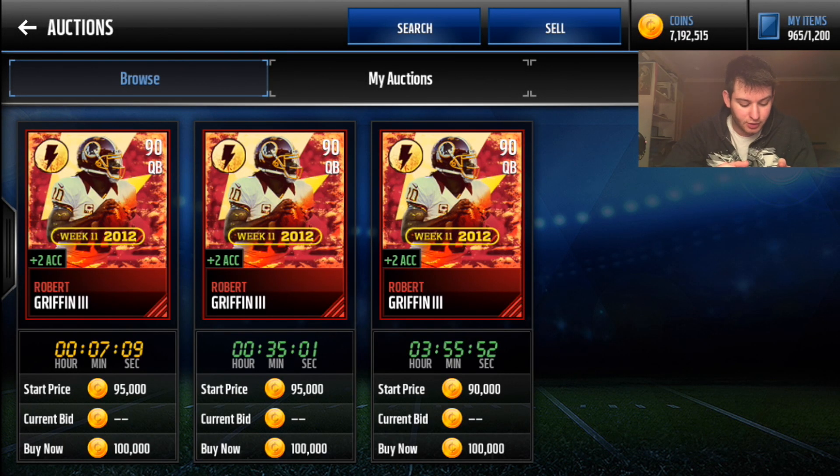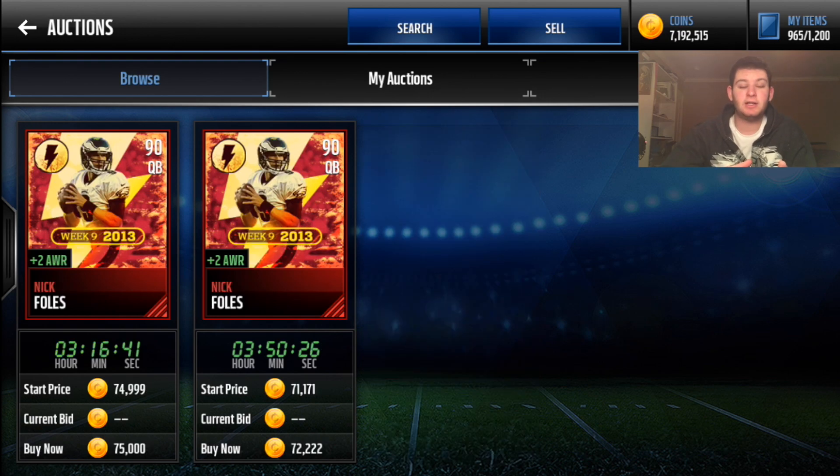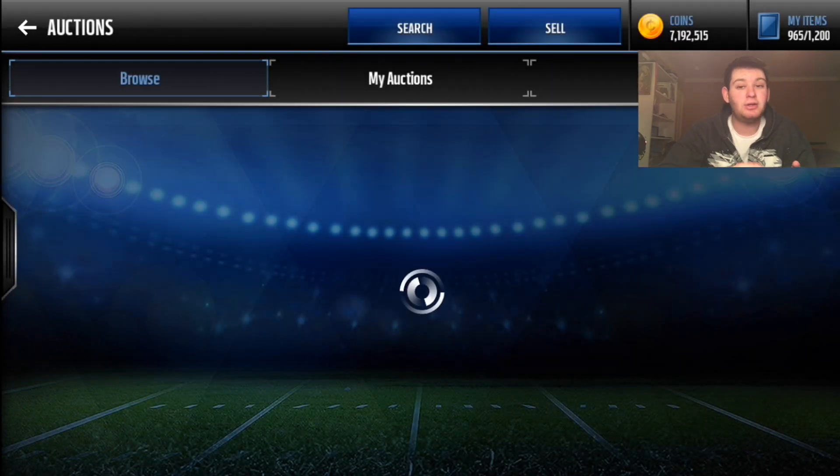Another quarterback I want to showcase is Robert Griffin III — 100,000 coins, one of the best, giving plus two acceleration to everyone on the team. Finally, the last quarterback is Nick Foles at 72,000 coins with plus two awareness to everyone on the team. These flashback, game changer, team hero, and team MVP cards are toe-in-toe with 94+ QBs — just lower overall but they give awesome boosts.